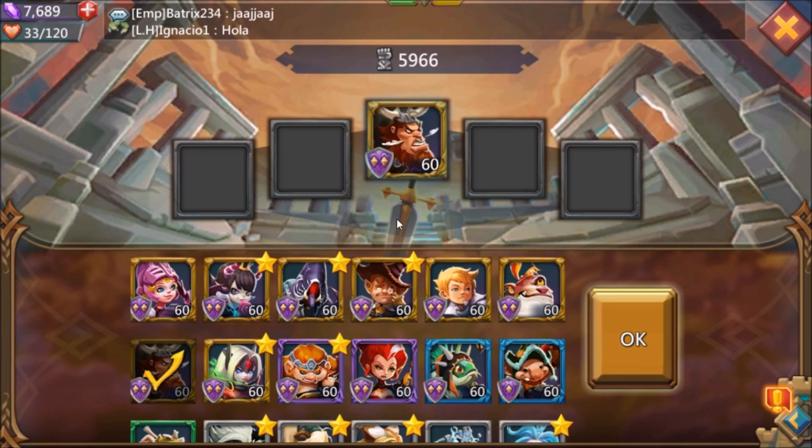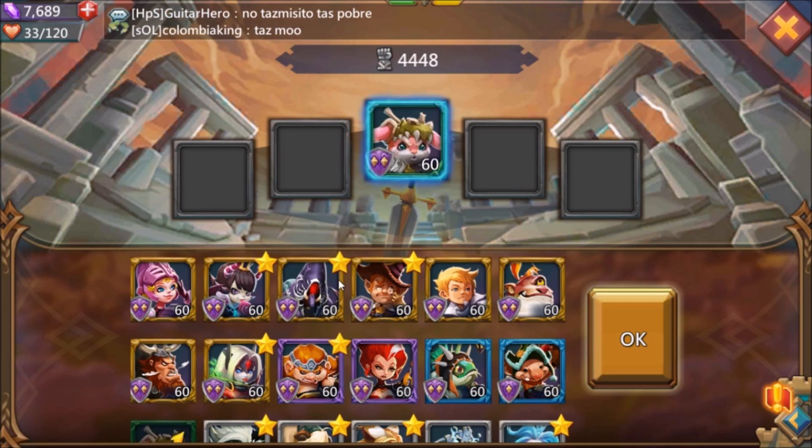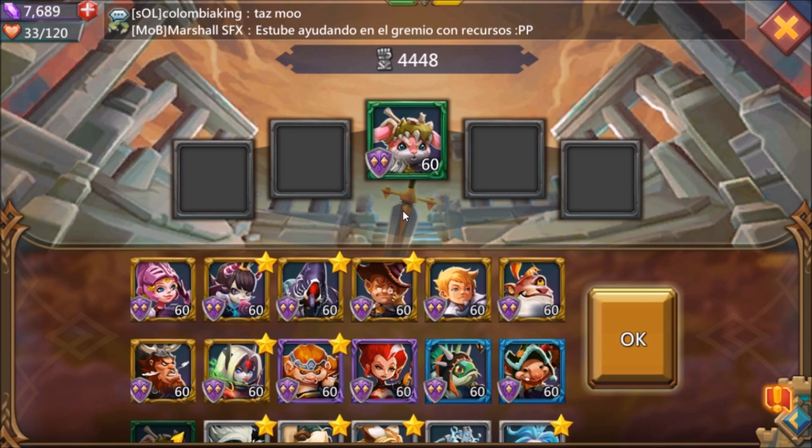The next tank mentioned is one of the worst ones to use, and that's the Barbarian, aka Gothrak — he really doesn't add very much value to any team setup. This next tank is absolutely amazing for a caster team setup, and that's Child of Light, aka Sparky. Sparky's ability to lower the enemy's magic defense, along with shielding an ally, makes him not a bad tank to use, actually.